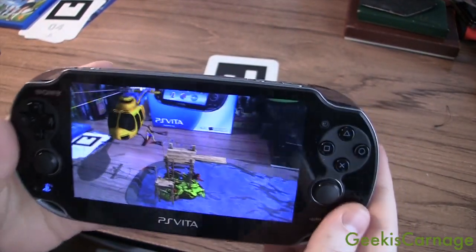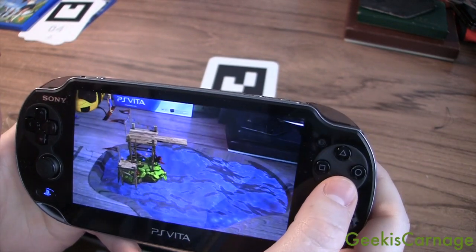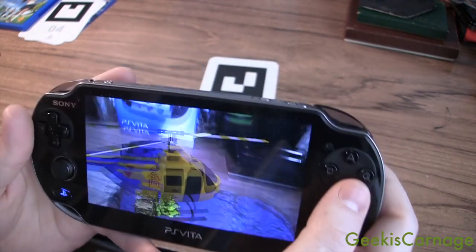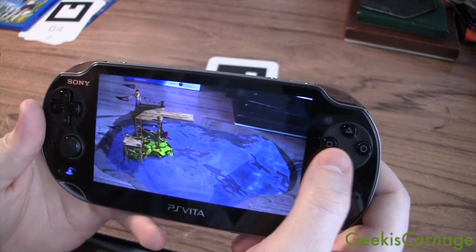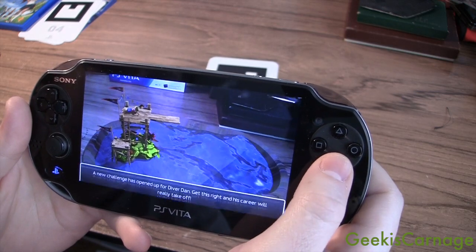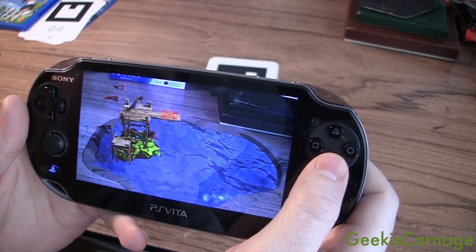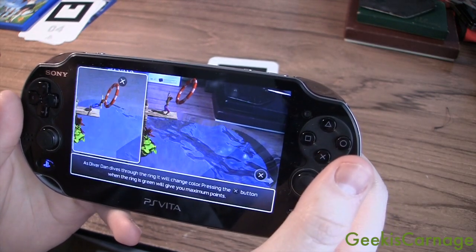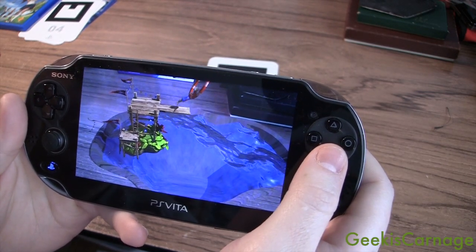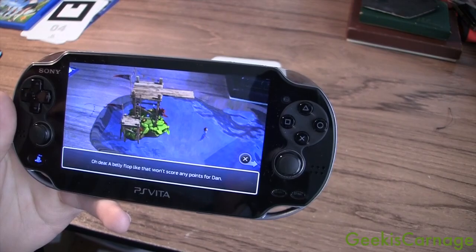This one is called Cliff Diver. What you do is just dive into the water. There's only one card — it's number one — and it turns into this body of water, and up pops this plank, a diving board. What you do is just try to dive the best you can. Press X, press X over here, dive through this hoop. And as you can see here, I failed. That was Cliff Diving.